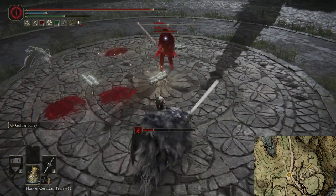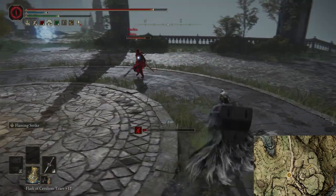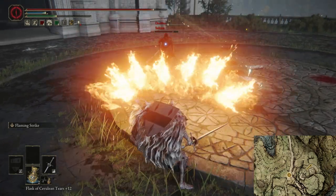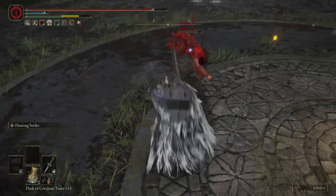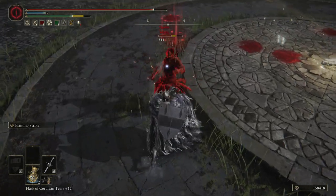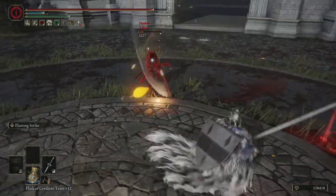This weapon is pretty good. We've all seen it a lot in PvP at this point — people spamming the running R2s, and we all know how good of a weapon it is. But let's actually take a deep dive and see what makes it good. First and foremost, this weapon requires 15 strength and 16 dexterity to wield. It weighs 6.5 units and has Impaling Thrust as its skill by default.